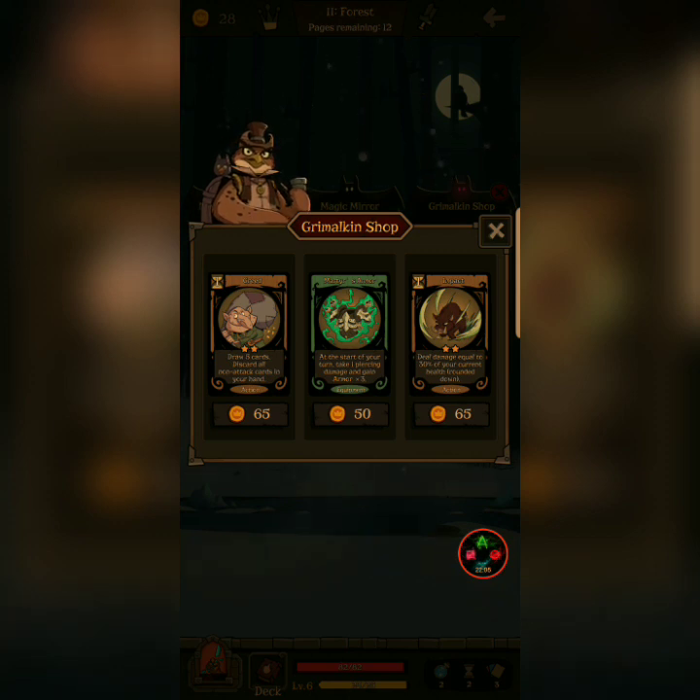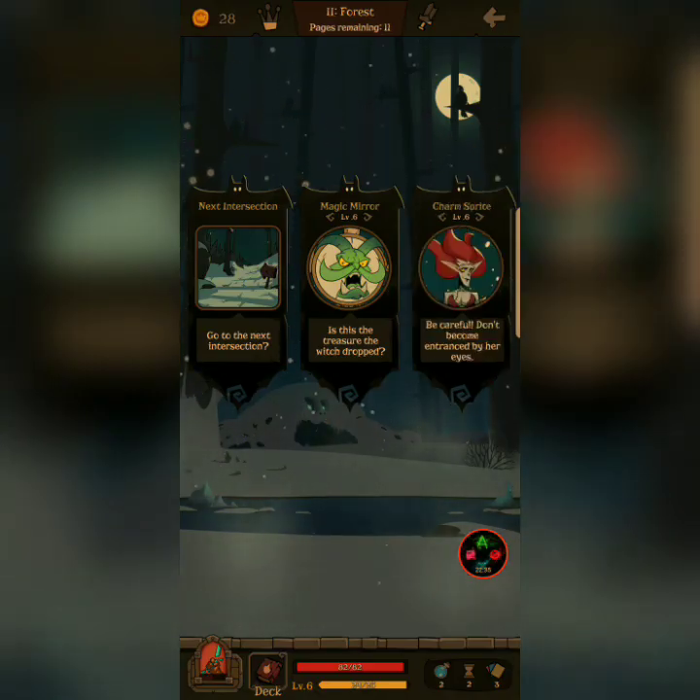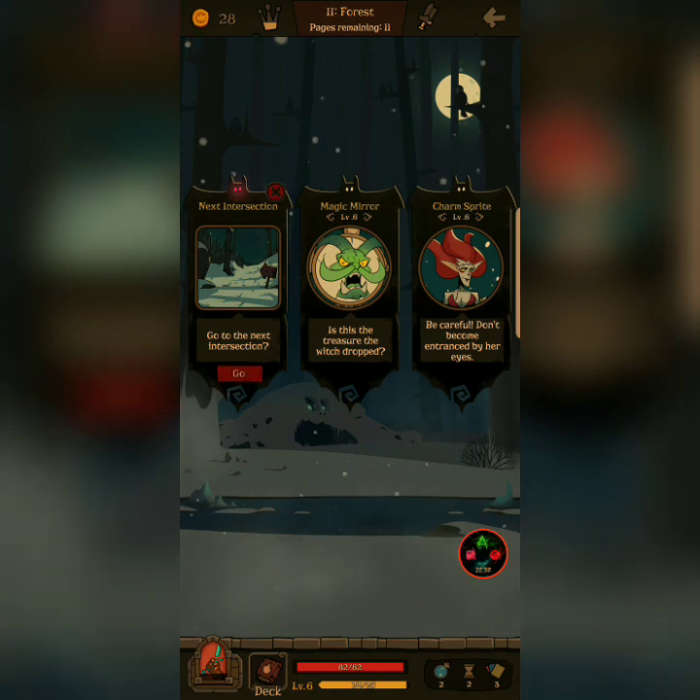Discard five cards. Draw five cards. Discard all non-attack cards from your hand. So you turn, take one... How — any of these good? Deal damage equal to 50% of your current health, rounding down. The impact might be nice, but have the rest of them useful. Let's go to the next section.